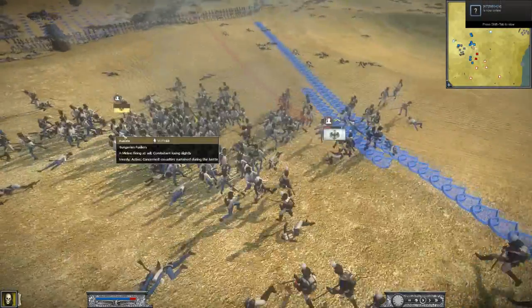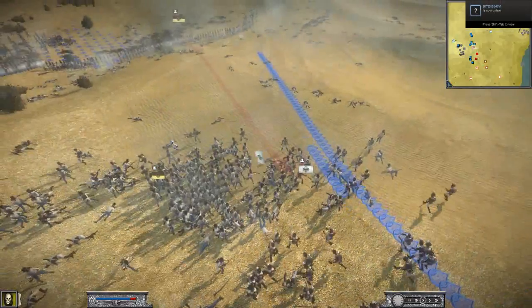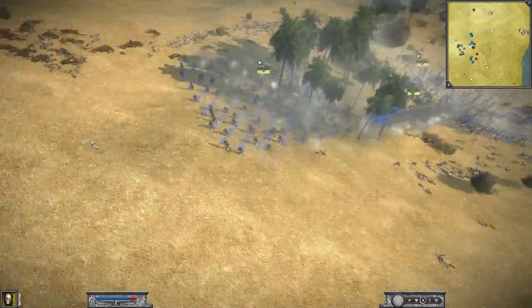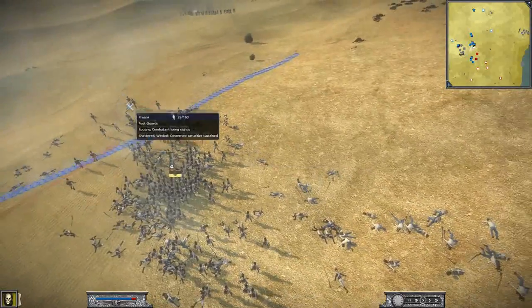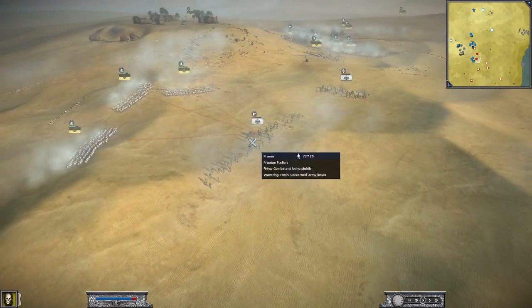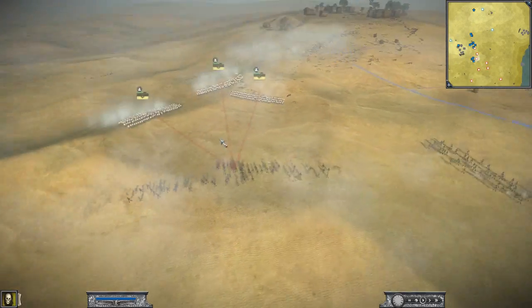Luckily I don't really lose this unit — it just takes some losses. You can see some friendly fire unfortunately, but that does make a guard unit rout. So now I'm just charging melee into these remaining units, which just rout on sight. And that was a great battle, extremely fun, on the Pyramids.